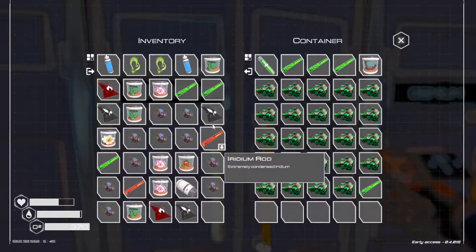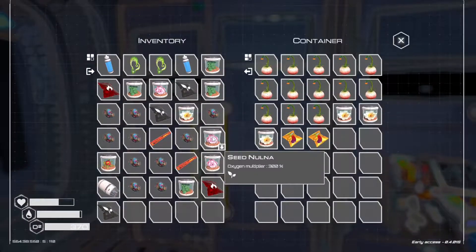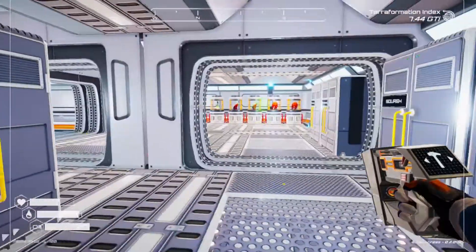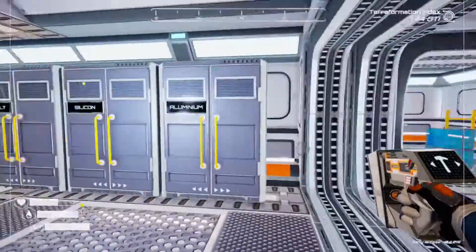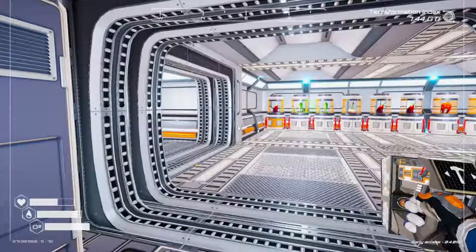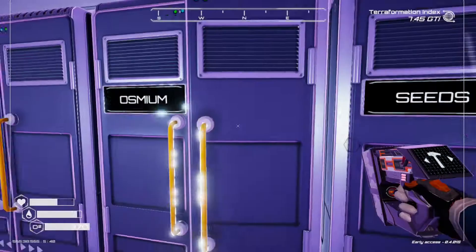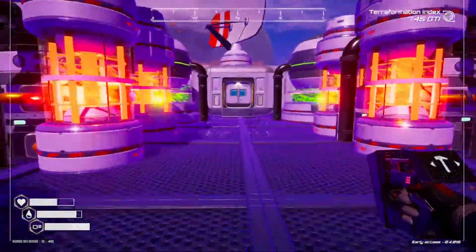We'll drop one of the iridium rods off and drop the uranium rods off. I've got so many plants and stuff — I need more storage. There's another rocket there which is awesome. One, two, three, four, five, six, seven, eight, nine, ten — we just need to drop two of those off. We need an aluminium as well. If we look at what we need for that — we need the super alloy rod which we'll make now, and three osmium — one, two, three. That should be everything we need.